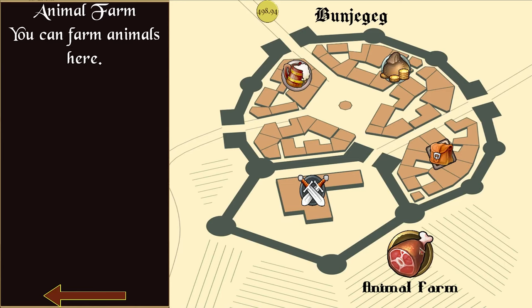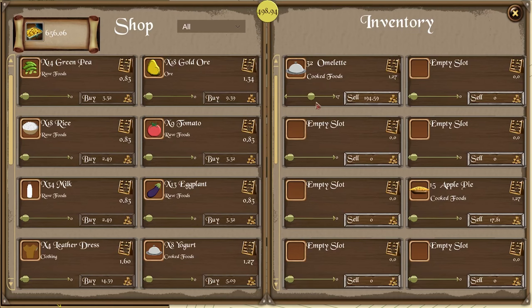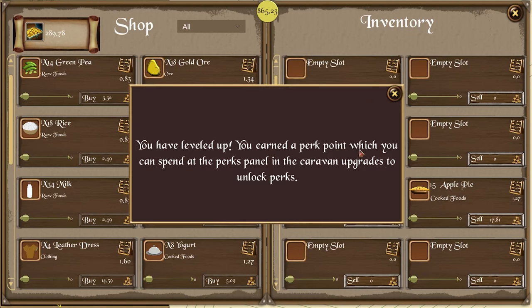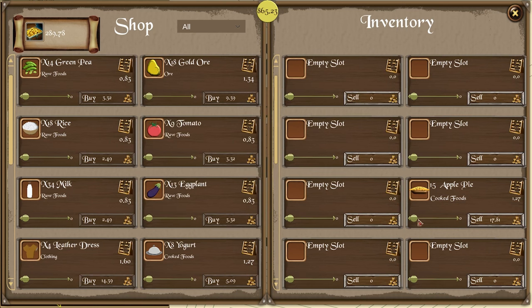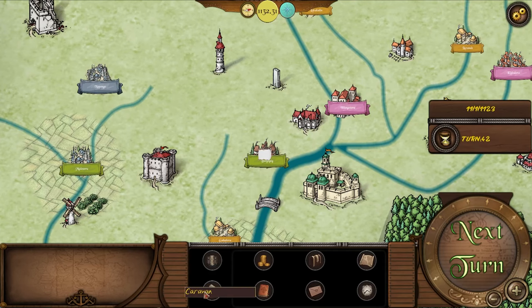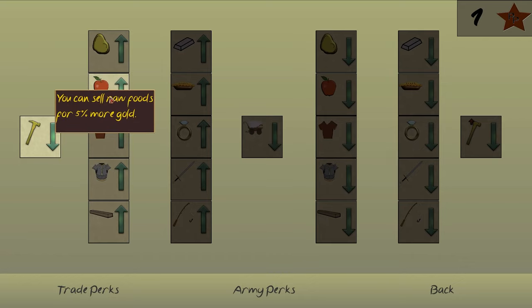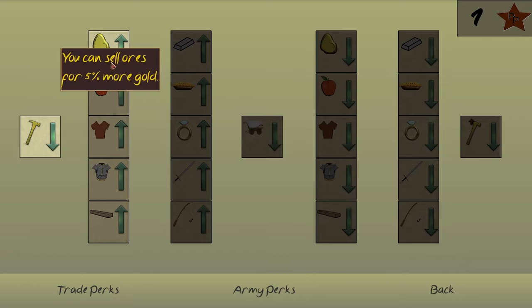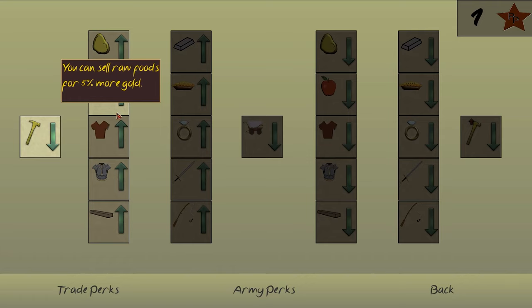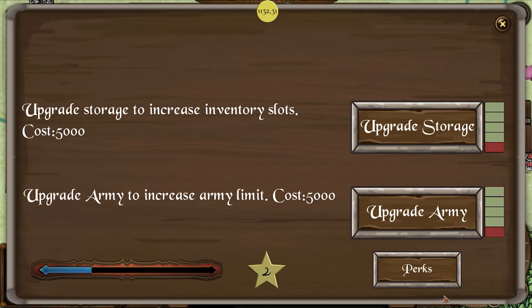There's an animal farm — you can farm animals here. Well, I could be a merchant and sell goods instead. I've leveled up — sweet! Let's look at the leveling-up perks. I definitely think we want to sell raw foods for 5% more. I mean, we're kind of in the food business at the moment.